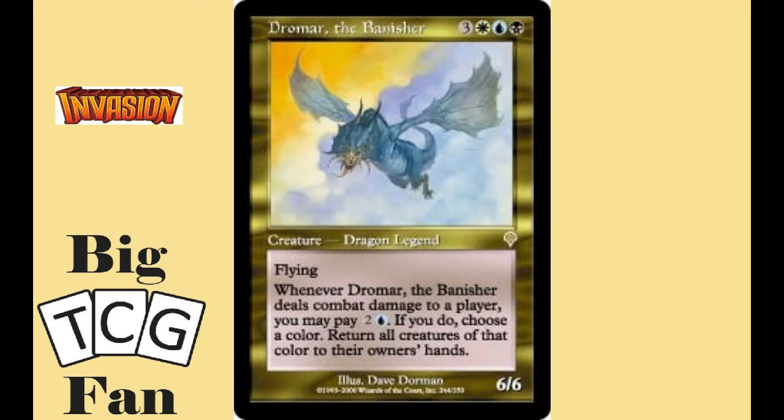In seventh place on our list, we have Dromar the Banisher. It costs three colorless, one white, one blue, and one black mana for a 6-6 flying creature that when he damages a player, you can pay two colorless and one blue to choose a color and return all creatures of that color to their owner's hand. It's a sweeping ability that could really destroy multiple players' defenses completely. Like Rith, it doesn't matter who you hit as long as you get to bounce multiple colors back to people's hands over time. Keep in mind though, you'll end up bouncing Dromar if you choose one of his colors, but it's still a pretty sweet ability.